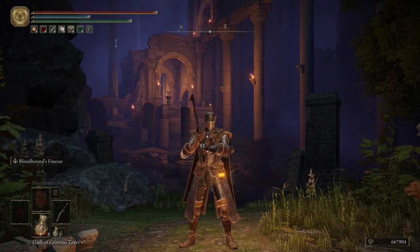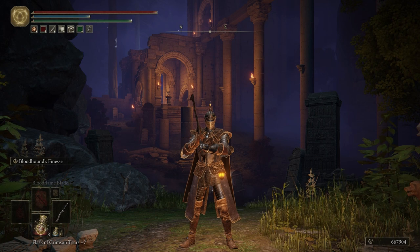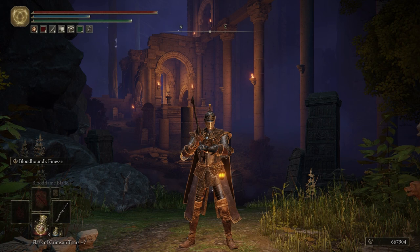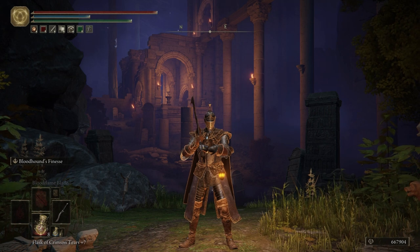Today we're going to be making our way over to the Ancestor Spirit boss fight. But before we do, like always, let's talk about a few things that I did off screen. Really all I did was farm up a butt ton of runes - about 667,000. We're going to use those to level up today.